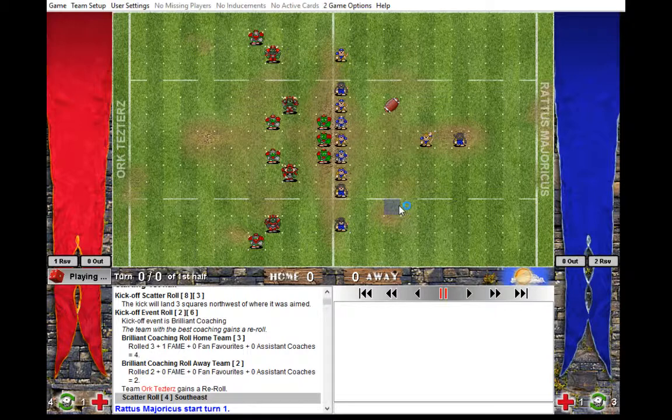Then there's the Skaven mega play option where you just rely on dodging into a cage, doing the one-dice or minus-two-dice block against the ball carrier, hoping the ball bounces somewhere, and then once it's free, Skaven can recover and score quite easily. You can also go with the lighter option — always pressure the edge of the cage and hope they have to roll too many dice to advance, because they always have to blitz the ball carrier.